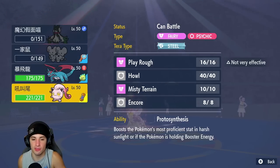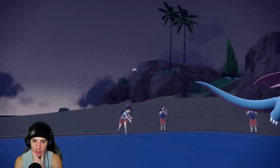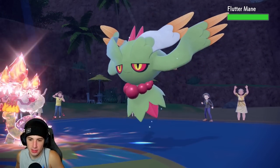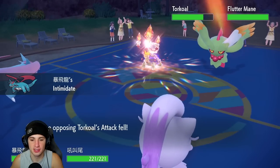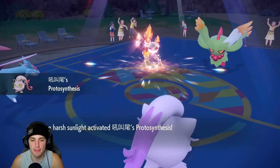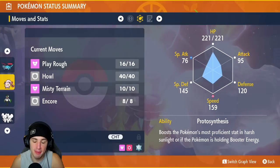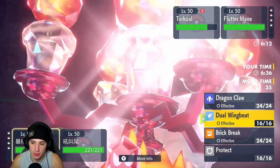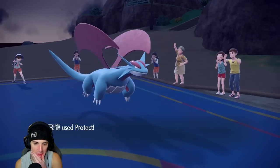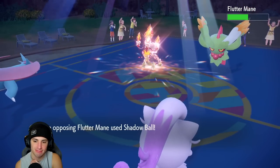Protosynthesis pops on both Pokemon. They get Special Attack boost — I get a Speed boost, which I'll take. Fluttermane might even be slower than me now. This is definitely a Protect play. I've got to Play Rough Fluttermane down even though Torkoal is a threat too. This match is not looking good — we're doing half damage to Fluttermane. Shadow Ball comes into me — a little odd, but we'll take it.